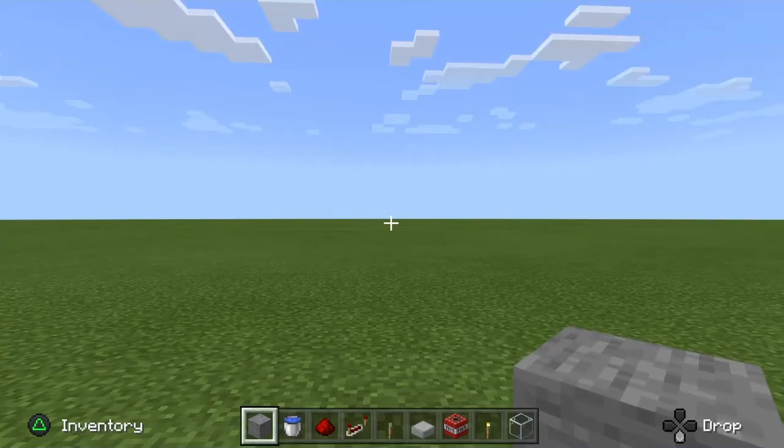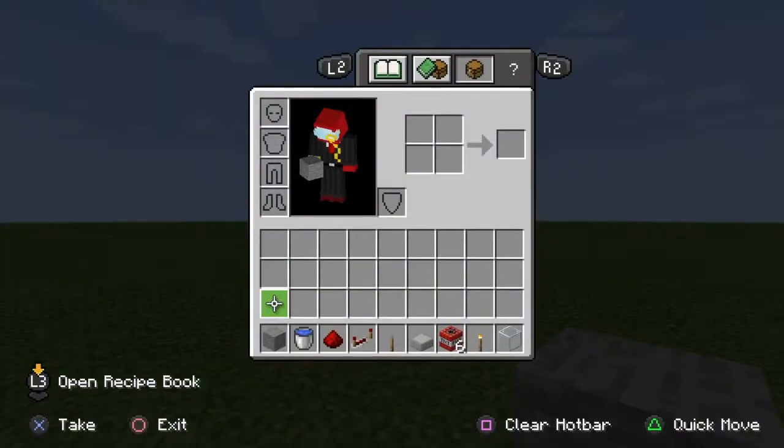Hey guys, what's up! Today it's a bit different — we're going to play Minecraft and we're gonna do how to make a cannon. What you need is stone, a water bucket, redstone, a redstone repeater, leather, and any kind of stone slab, and TNT.